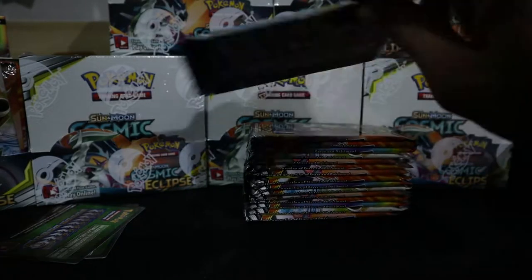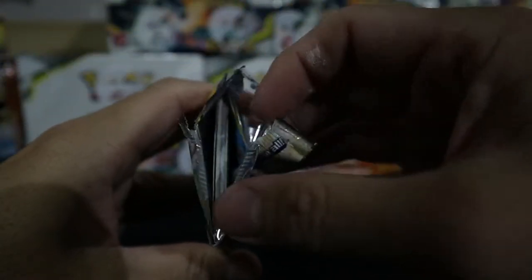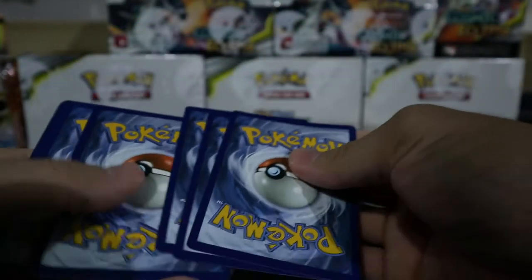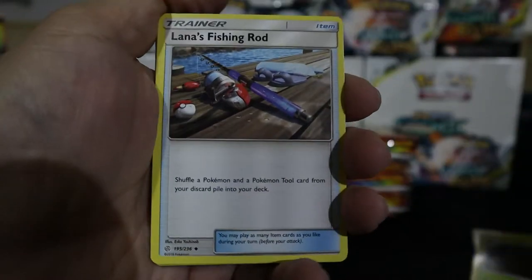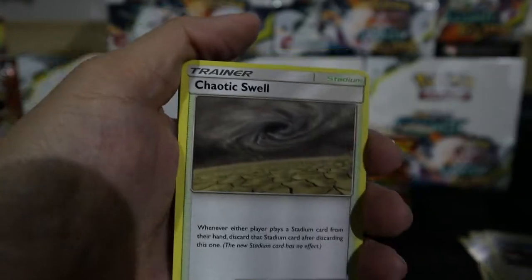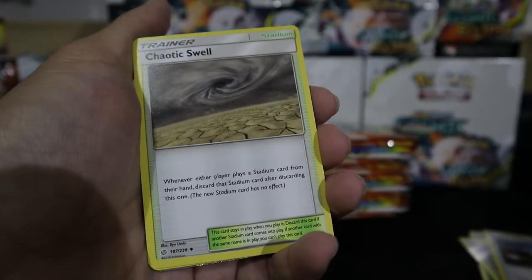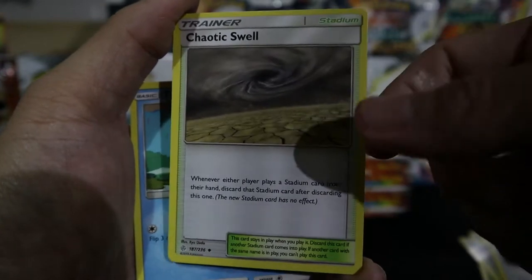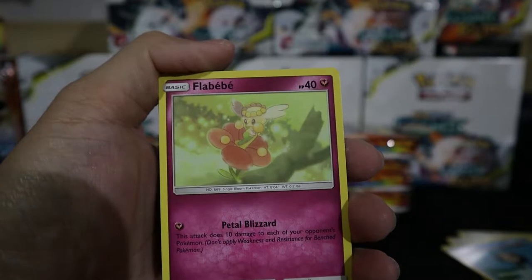Third pack — Blastoise and Piplup. Still green cards, no ultra rare. We got a white card — Chaotic Swell stadium. This stadium is pretty useful: it prevents your opponent from playing another stadium, because when someone tries to replace it, both stadiums get removed. It's great against Power Plant and for baby control decks. I think Power Plant came from Celestial Storm or Forbidden Light.